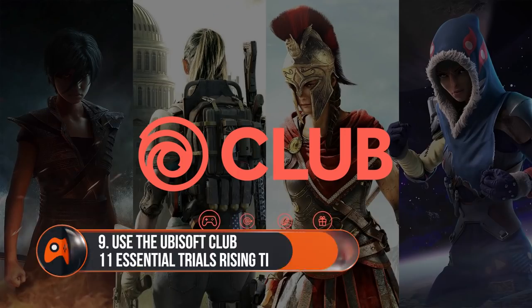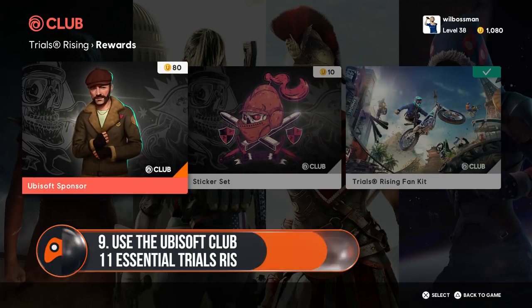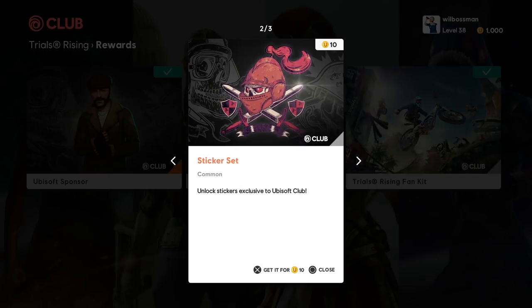The Ubisoft Club has an additional sponsor to unlock. If you've got some units on your account, then you should definitely pay the Ubisoft Club a visit from the home menu, as there are exclusive rewards available to unlock. One of them is the legendary Ubisoft sponsor, which you can purchase to get access to new contracts. These Ubisoft sponsor contracts offer unique rewards to add to your customisation options, as well as extra trial coins and XP.